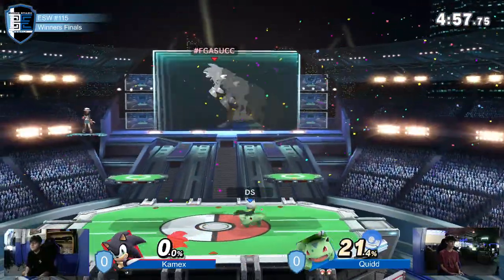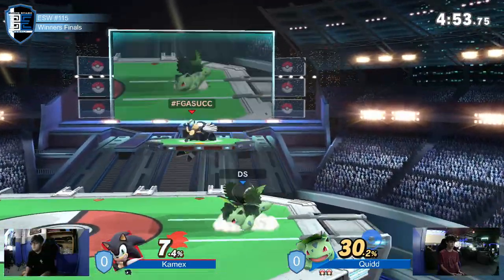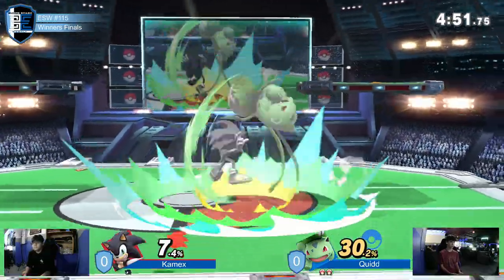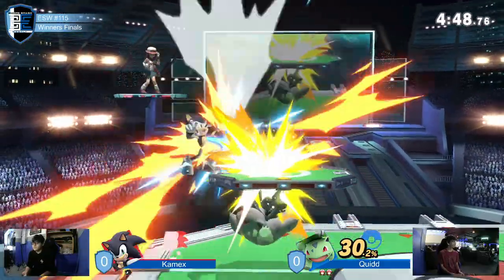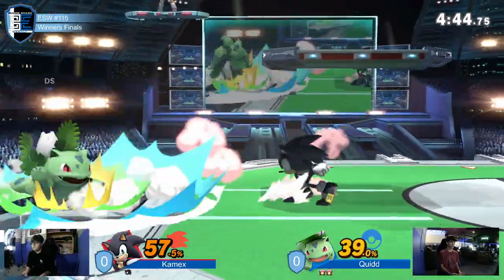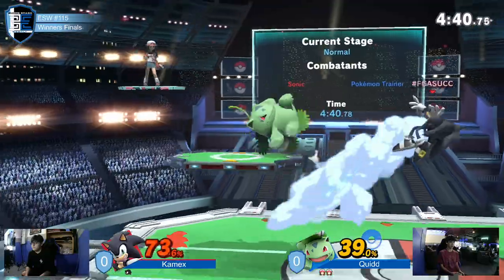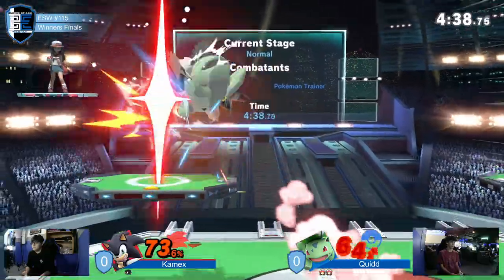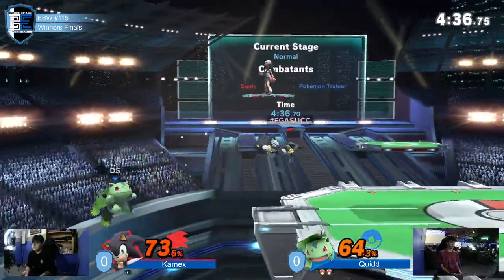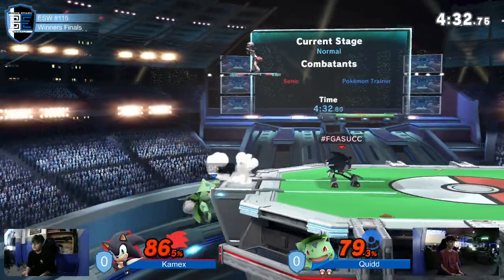Wow. Taking another stock. That up-B, it's just so powerful, and Quidd knows how to blink into it. I would call it a dropped combo, but it feels like when Quidd is in that situation, he throws out the move specifically so that even if it doesn't connect, he has the positioning to find another hit immediately afterwards. That's how he's managed to already lap Kamex in percent here.